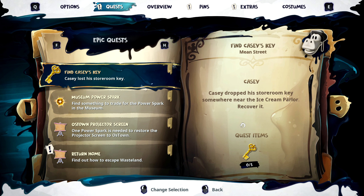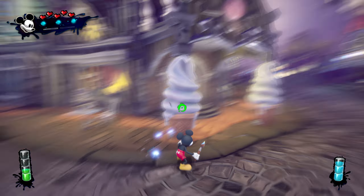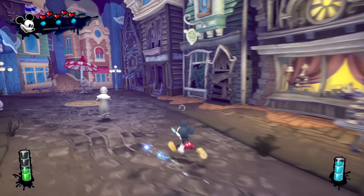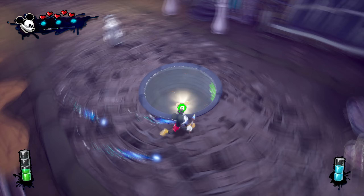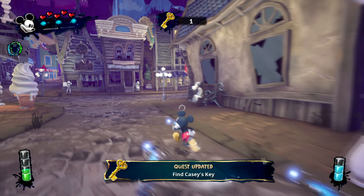Welcome to an Epic Mickey tutorial on how to find Casey's key on Mean Street. Come over to the ice cream parlor, find the alley adjacent to it, and run down there. Go ahead and use your paint thinner on the manhole, and as you'll see, there will be a key sitting right there for you. Go ahead and grab that.